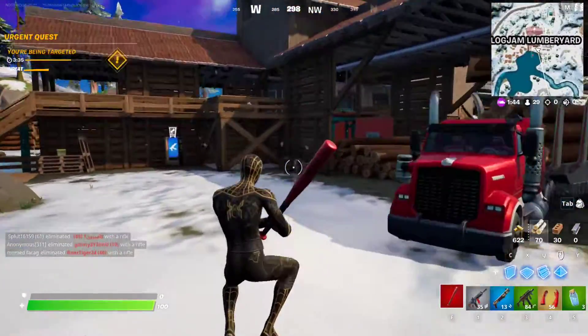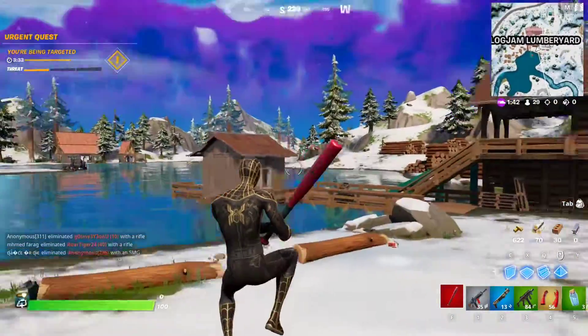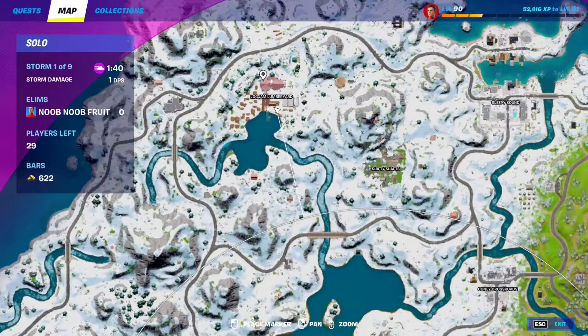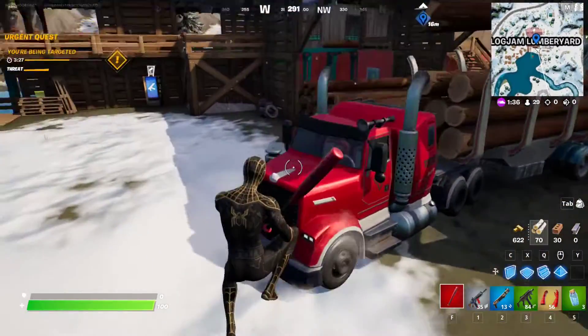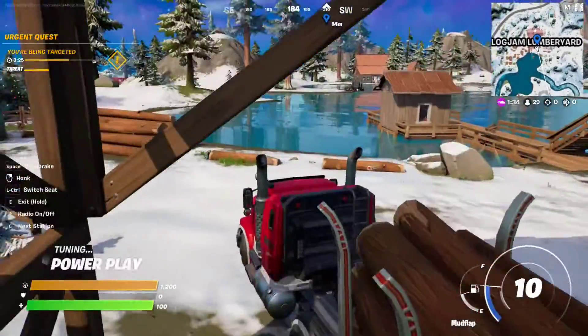For this week 5 seasonal quest, you have to drive a vehicle through water. Come right here to Log Jam Lumber Yard, since there is a giant lake next to it. There will always be a giant truck right here — just grab the truck.